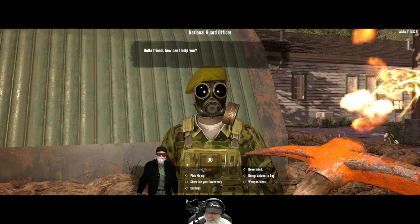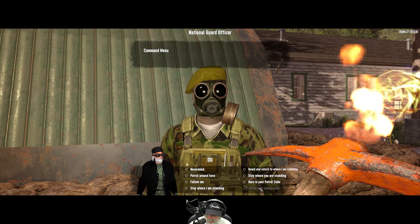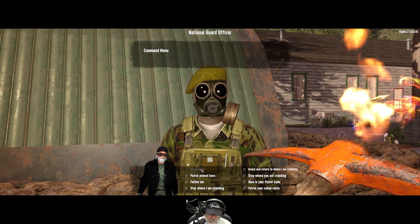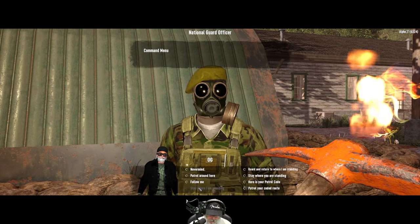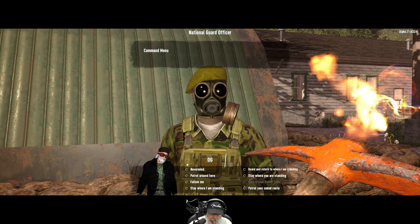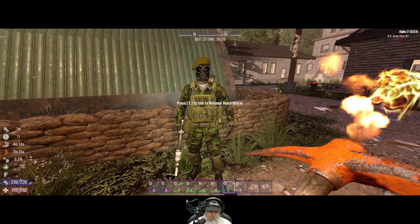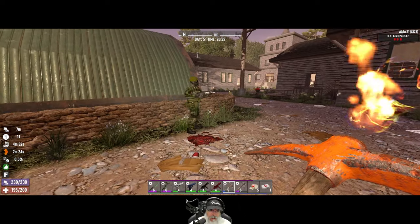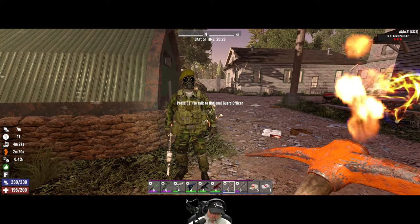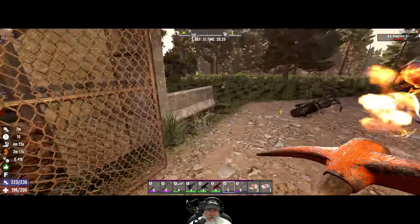So what we've gotta do is go to the command menu. The options are: stay, ground, turn, stay, patrol, follow, guard. I don't know how to permanently dismiss these guys. I can tell him to just patrol around here, and we'll just have to pretend that this is now one of the new soldiers patrolling around the base — it's no longer ZTF.